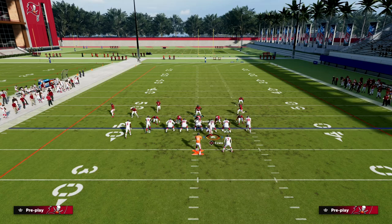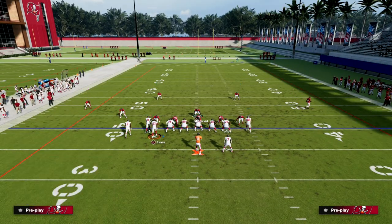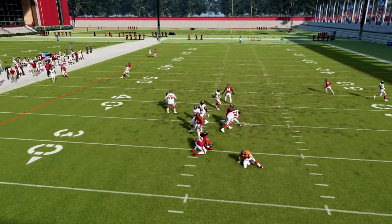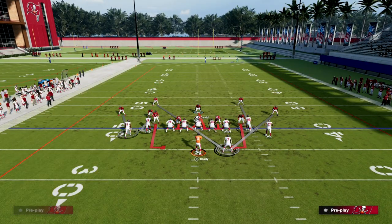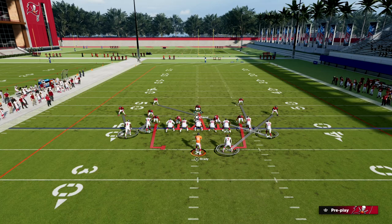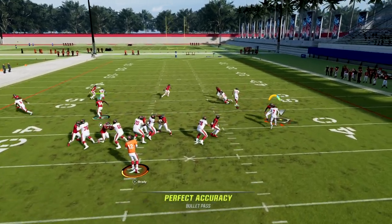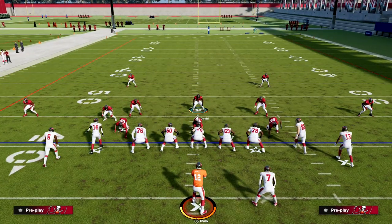Even if they motion that receiver across the formation, the alignment will be fine and it will readjust. This man-up is super effective. The pressure is going to come screaming up the middle. We're just manning up the outside cornerback onto the running back and the safety onto Mike Evans — a very simple setup. If they try to throw the combination where they streak the outside guy and throw the quick wheel, they're probably going to throw an interception.